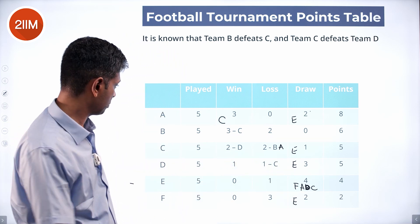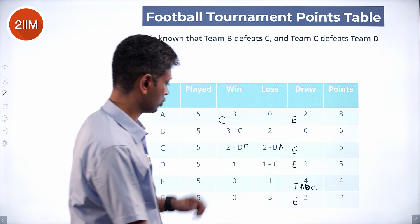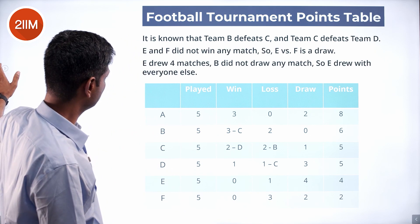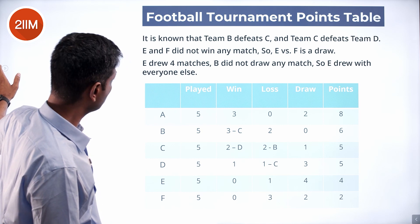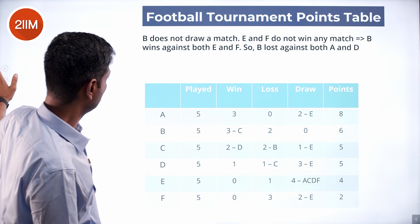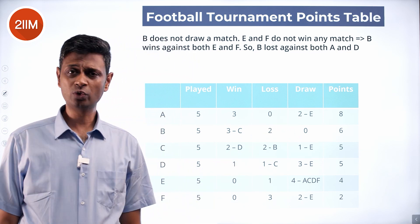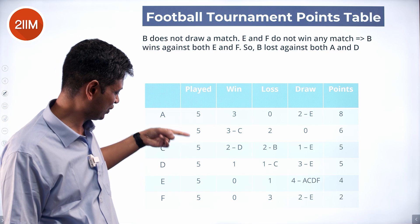Only F is remaining for C, so C has won against F, meaning F has lost against C. B does not draw any match, and E and F don't win anything — so B must have won against E and F. B's three wins are against C, E, and F.